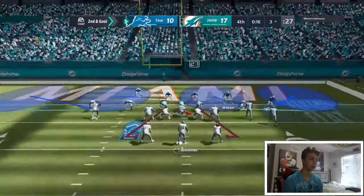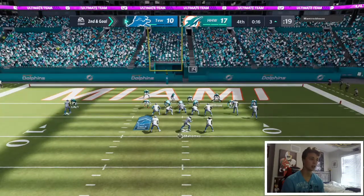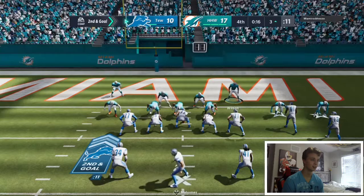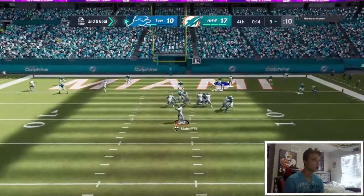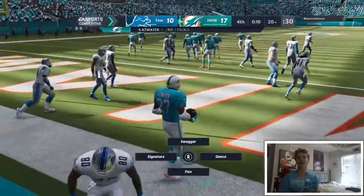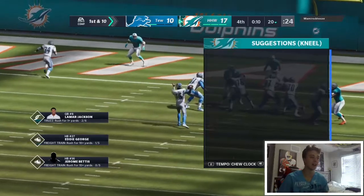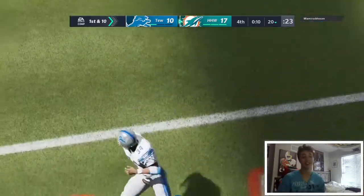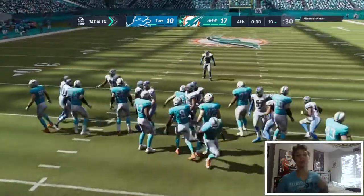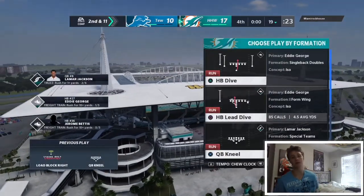He comes out in a 3-4 defense — hoping we can get the big stand. This is the game on the line right now, gotta make a few big plays and hold them out. Everything that's happened this game doesn't matter right now — it's all about this play. Come on boys, let's get a stop. Steve Atwater steps up finally like we needed him to and makes the interception! Anything else that happened in the game did not matter — it's about that play right there, and Steve Atwater steps up. We're just gonna kneel it out, take the win. 6-0 on the season! Got two gameplay videos in this one — please like and subscribe for that dub, and I'll see you next time.